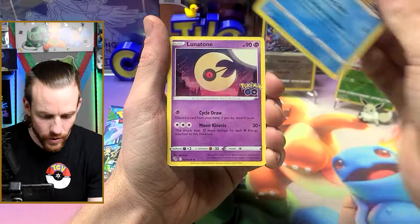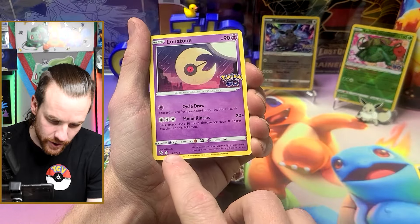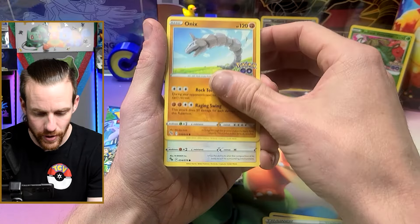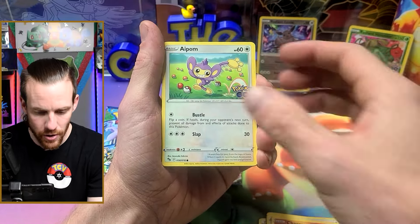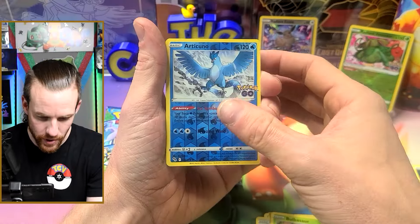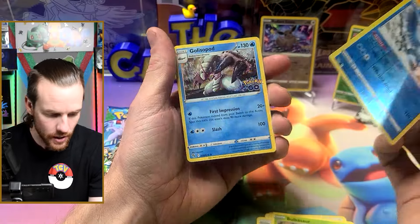We got a Slowbro. I gotta keep an eye out because there are secret Ditto cards in this set that I've pulled before without realizing. Eevee, Charmander, Aipom, Bulbasaur again — oh, Articuno reverse, very nice — and a Gliscor.